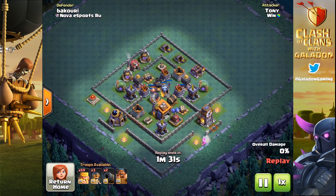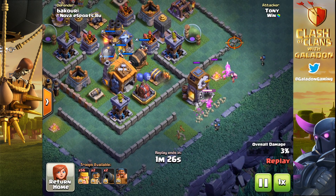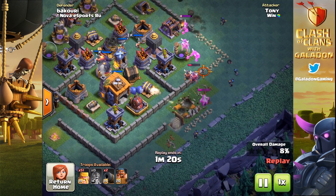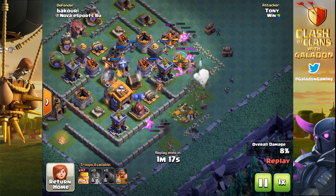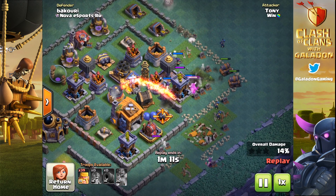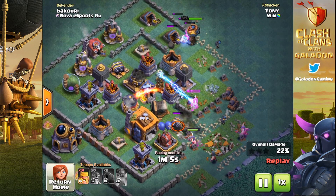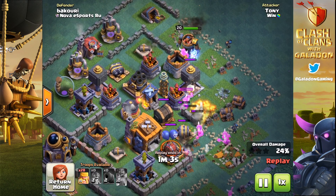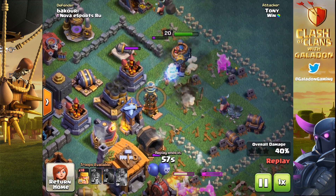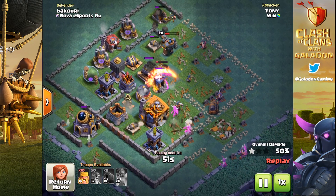Now we're on to Tony's last three-star of the day. This guy has more three stars in his log than almost anybody I know. Almost every single base Tony has faced here is a fully maxed-out builder hall 7. The fundamental winning strategy to any ground attack is keeping the high-DPS units alive — more specifically the cannon carts, but the bombers are a huge bonus.